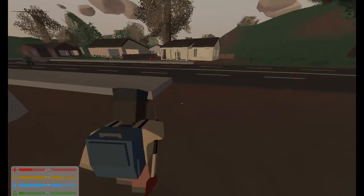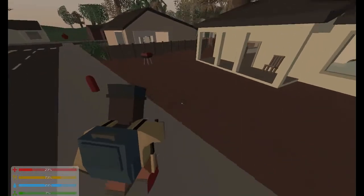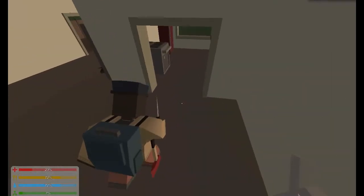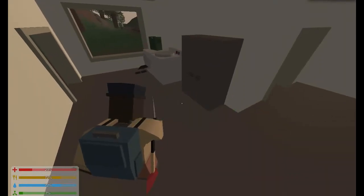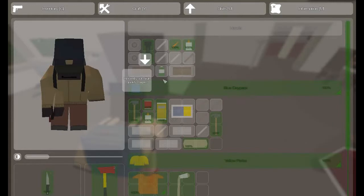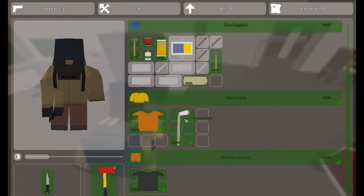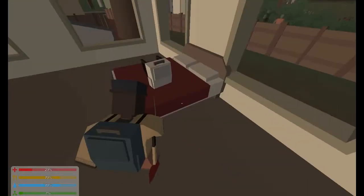I got hit and now I've only got 23 health. If your health goes down low, there'll be some music and a super gray screen. I really need to get some food. There's a black t-shirt — I'll pick that up. Is there anything for me to eat?